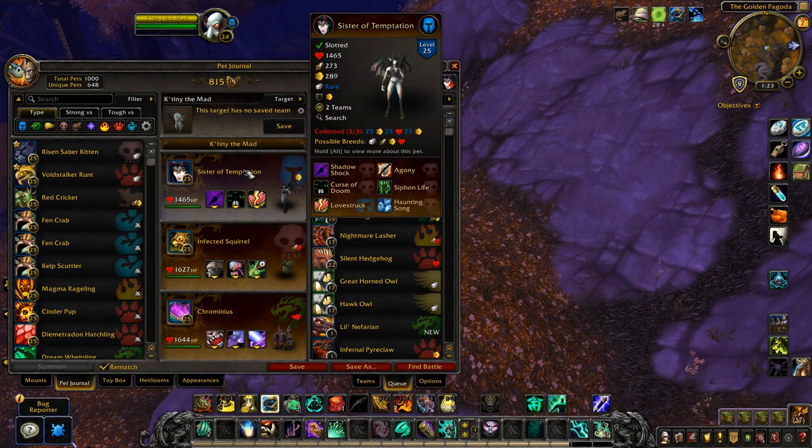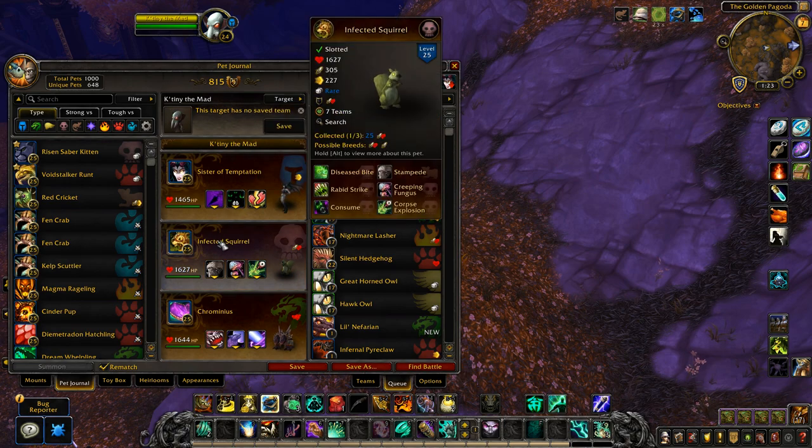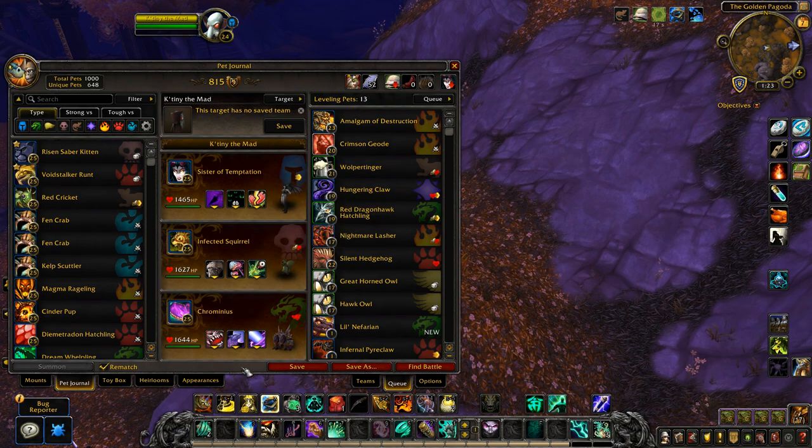Your first pet is a Sitter of Temptation or similar pet with Curse of Doom. Your second pet is an Infected Squirrel with Stampede, Creeping Fungus, and Corpse Explosion. Finally, any backup pet — this is unlikely to be used.